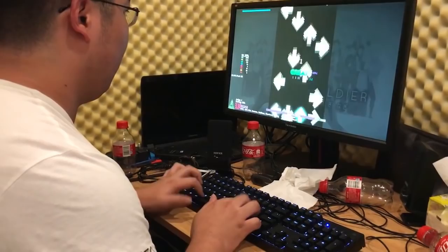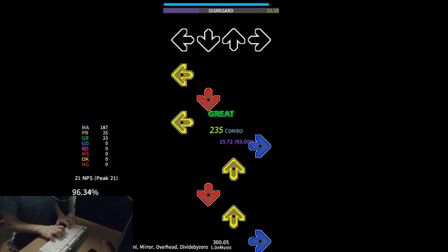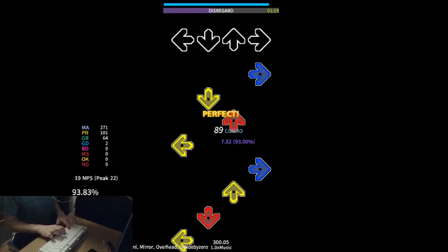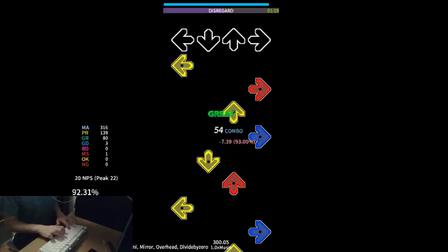Not rotating your wrists will prevent players from being able to transition in and out of certain patterns. Lastly, try not to hit super early and abuse the early window too much. Sometimes players will do this to get a head start on streams or to prevent themselves from falling behind, but this sets up for extremely poor accuracy and can be one of the main causes for CV rushes if done recklessly enough.